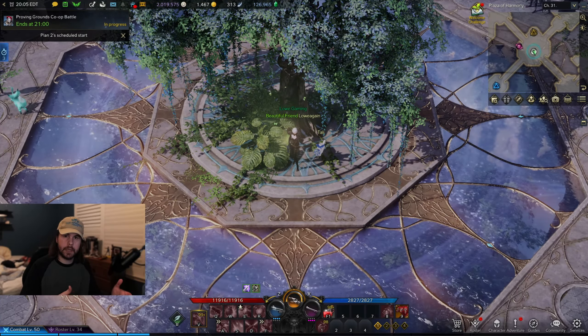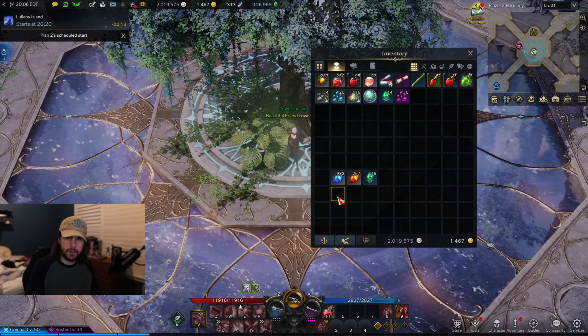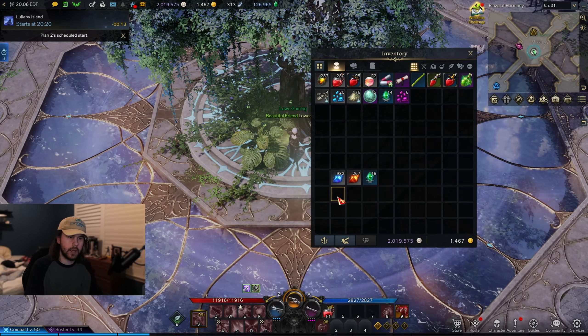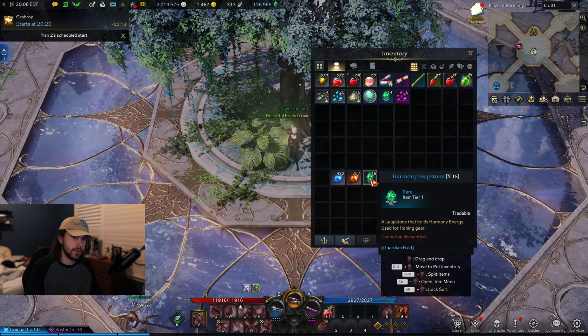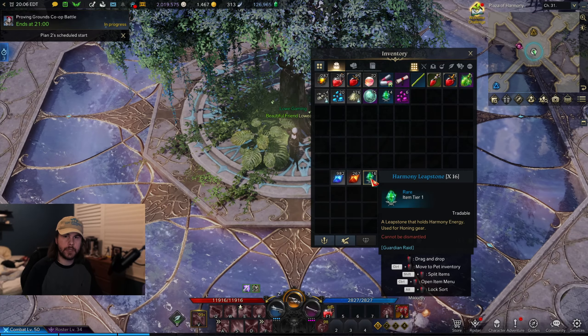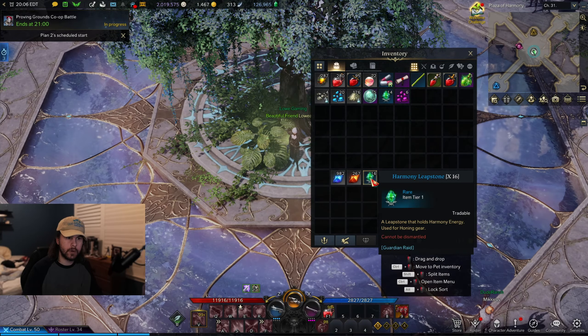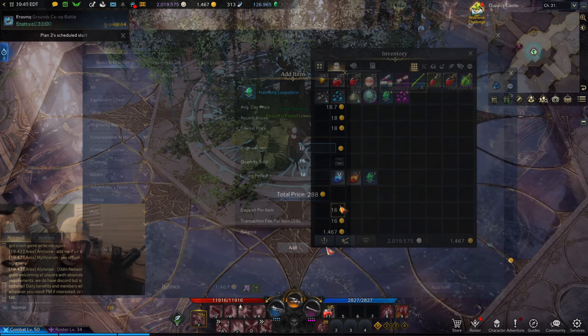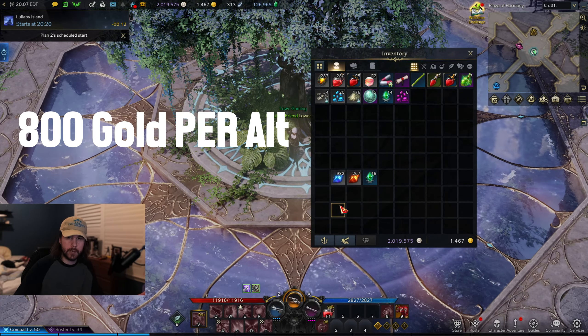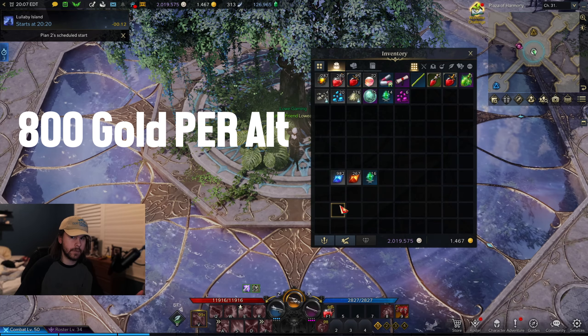I'll let you know how much you can expect to gain per day if you do want to sell those upgrade materials. By doing my daily Guardian Raids and Chaos Dungeons without any rest bonus going on, I got 982 Guardian Stone Fragments, 267 Destruction Stones, and 16 Leap Stones — all of which can be traded over to my main for use or sold on the market. Those Guardian Stones would sell for a total of 300 gold, the Destruction Stones would get me a little more than 200 gold, and the Leap Stones would sell for a nice 288 gold. All in all I'm looking at about 800 gold for under 30 minutes of work, which is pretty sweet this early on in the game.